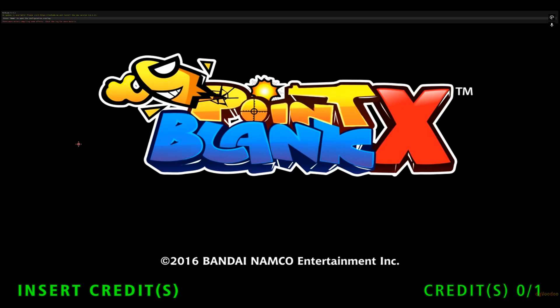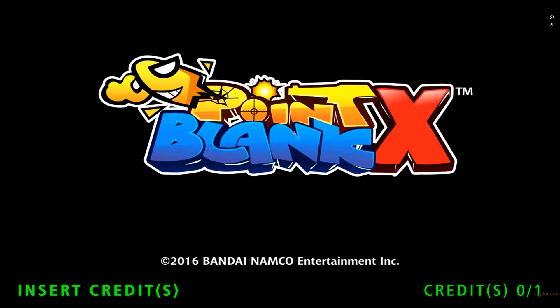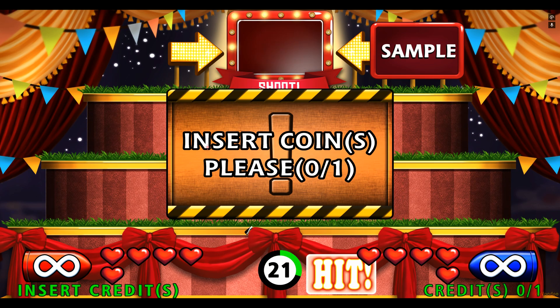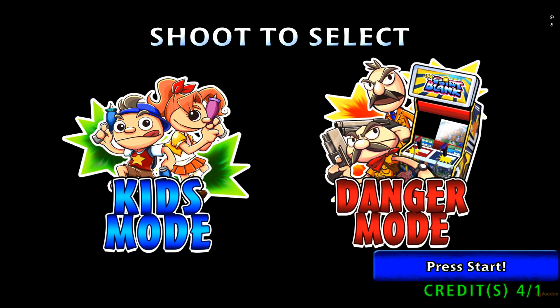Now you've got full movement of your mouse because it's in windowed state and it's at 4K. It's key zero to insert a coin and key one to start. You've got Kids Mode and you've got Danger Mode.